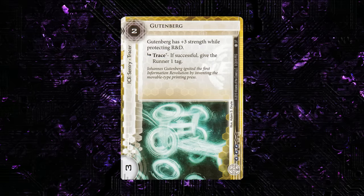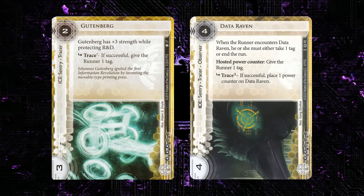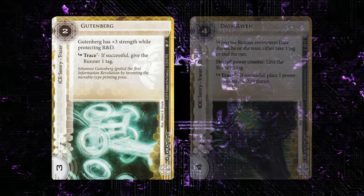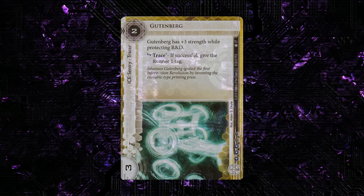Gutenberg has been a monster, especially in the rising Butcher Shop. We've seen this alongside Data Raven as just huge, taxing, really pain-in-the-butt tag ice. It's got huge strength, it's hard to beat the trace, it's hard to just break it because of the strength, and it's really cheap to rez. This is almost always going to be a one or two of minimum in Butcher Shop decks, because it's such an awesome taxing piece of ice.